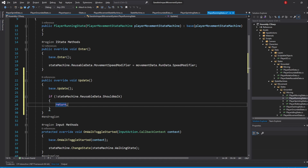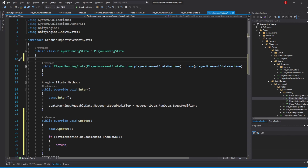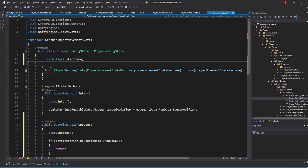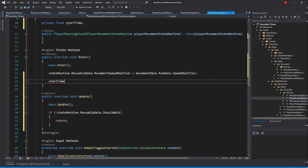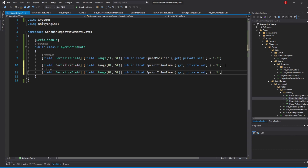Otherwise, after an amount of time passes, we'll change state to the walking state. The logic is much like our sprinting to running logic. Create a private float startTime variable, and in the Enter method set startTime to Time.time. For the transition time, open PlayerSprintData and duplicate the SprintToRunTime property, naming it RunToWalkTime, defaulting to 0.5F with a range of 0F to 2F. Feel free to put this in PlayerRunData if you prefer. Back in the running state, create a SprintData variable of type PlayerSprintData and in the constructor assign it from MovementData.SprintData.